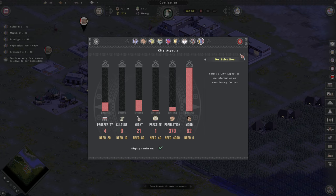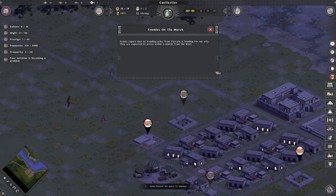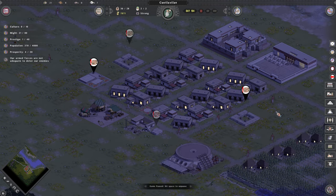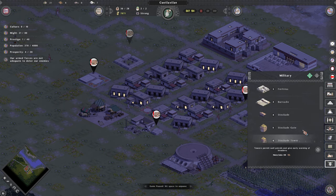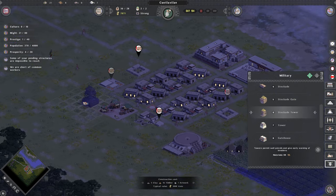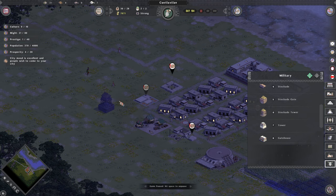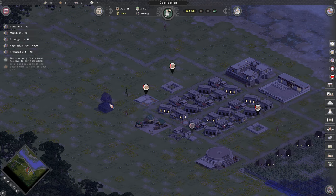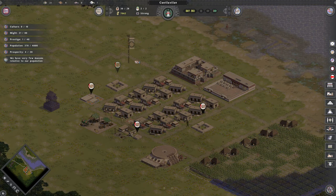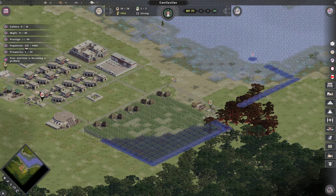We don't have a lot of might, culture, or prosperity yet. Scout report: an invading army from Tlaxcala is heading our way — they'll be here in 4 months. How dare they — I haven't even built a building yet! Let's throw in a wall around here eventually, and go ahead and get a tower set up. We've got a little tiny military which we can mess around with. I'm kind of glad though — I wanted to see some fighting, so we get to see that at least.